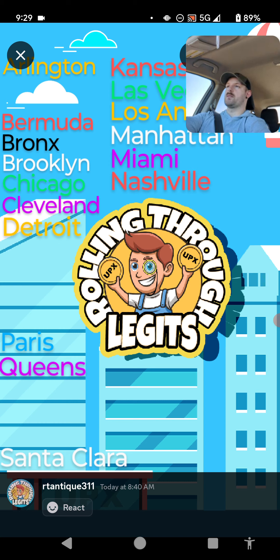The point of the story is there's plenty, and you can get them just about anywhere you're at. Currently I'm driving to Arlington, so I can't go to any of these at the moment. Otherwise I would and I would show you exactly what I need to do, but we'll just move on. Rolling Through Legits — they got plenty of legit shops, so you won't need to travel very far to get where you need to go to find a place to list your NFLPA legits.